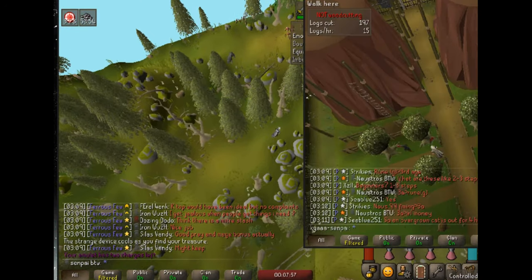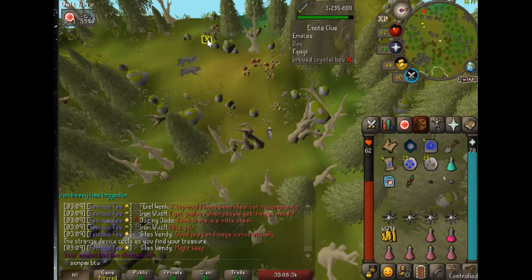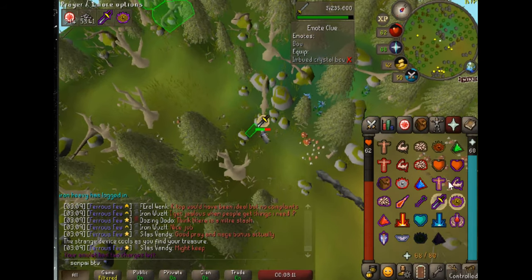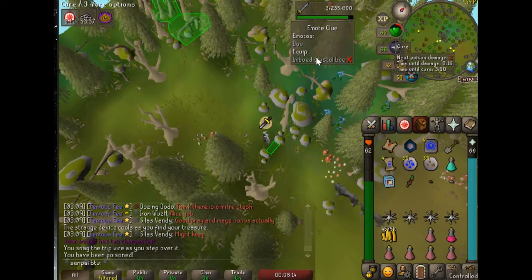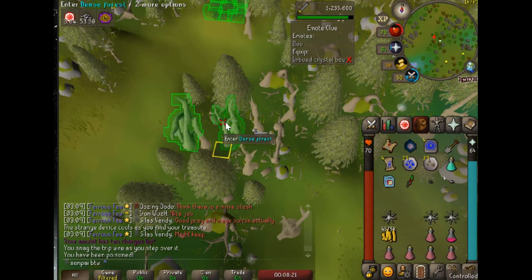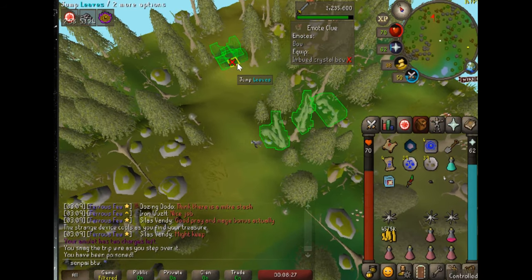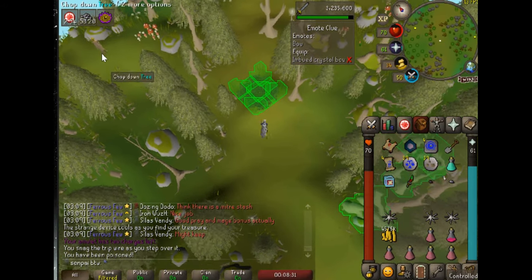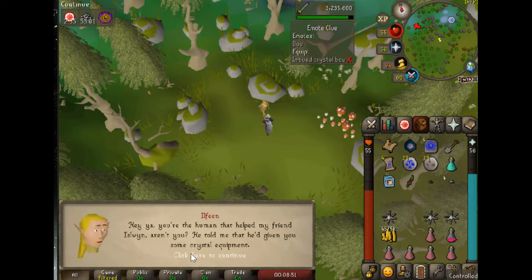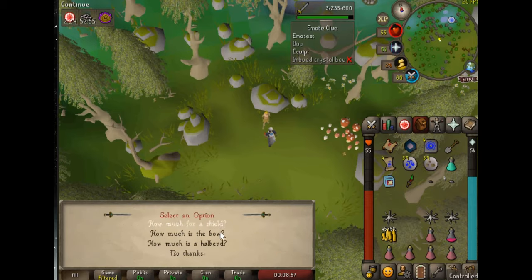If you bought the crystal bow, crystal shield, or crystal hally from the wrong guy, you can actually get a discounted price - from 900k down to 150k, reducing by 75k each purchase - from the wandering trader. Go to Lletya, through the gate, all the way west through the trees. Do note you need a crystal seed for this to work. Talk to him and he'll sell you one of the three crystal items with your seeds. Let's make a bow since I need it for a clue step.